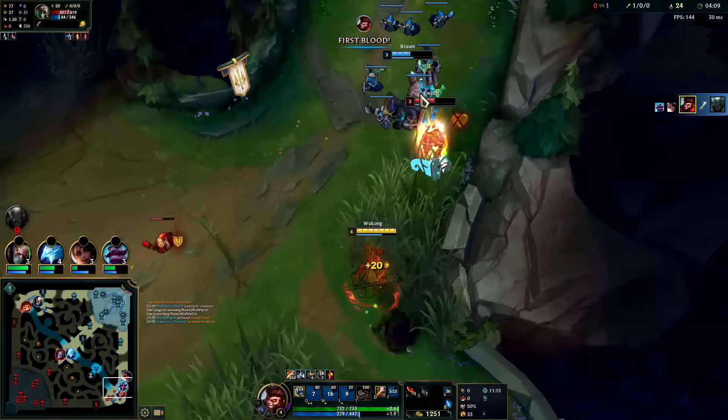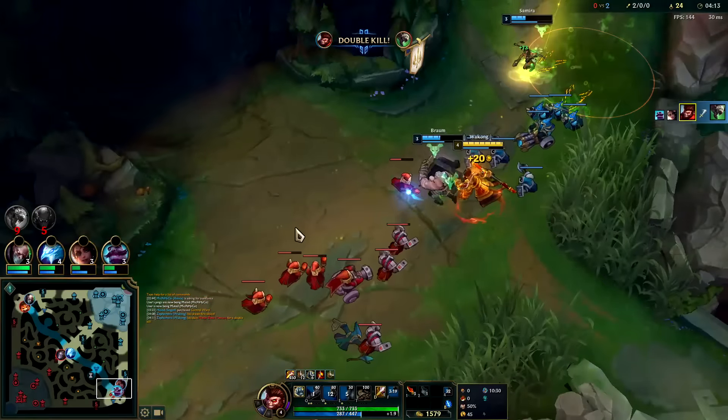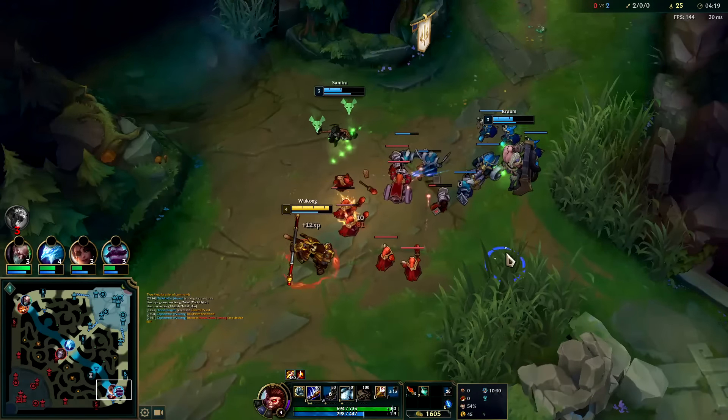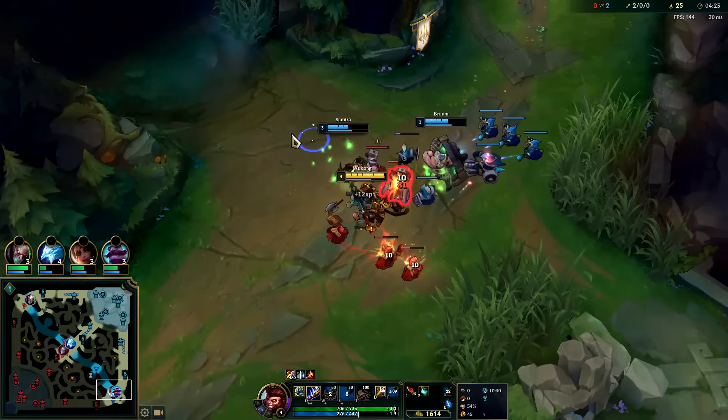Auto attack, Q reset — down he goes. Bye bye Twitch, that's a double for us. I don't want to really take any of these last hits, I just want to get them low for Samira. I think she's trying to get as much gold as she can before she backs.